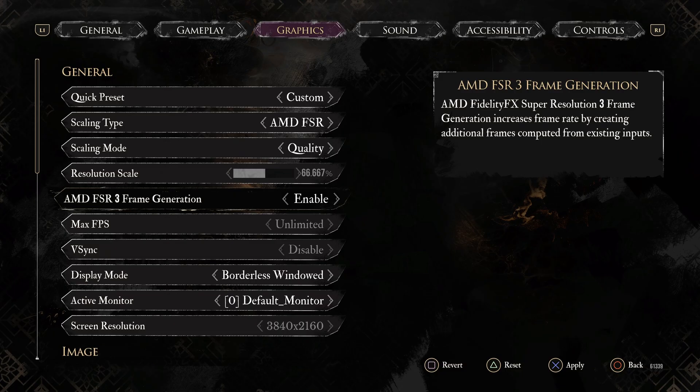The game thinks it supports FSR 3, but I did a little bit of digging and it turns out it actually supports FSR 4. So what gives? Why can I not choose FSR 4? FSR 3 works, but 4 is better than 3 — it's a bigger number. So I need to figure out how I can get FSR 4 to work in this game.